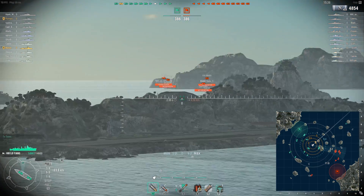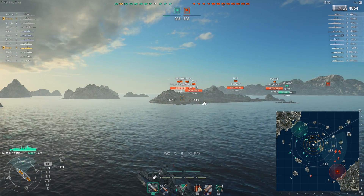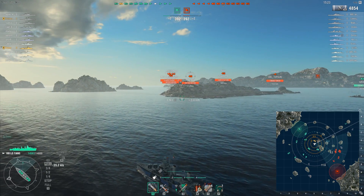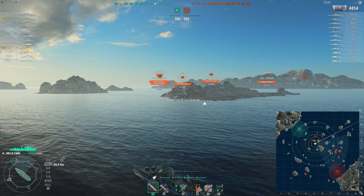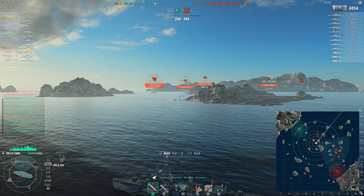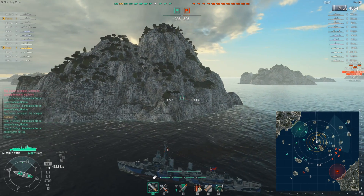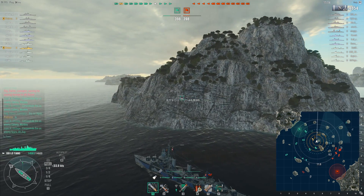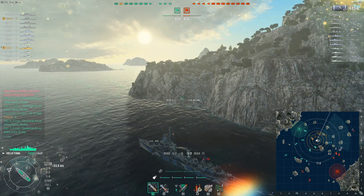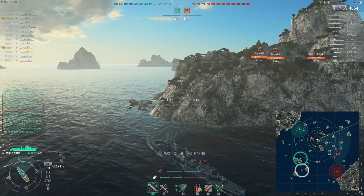It looks like most of the enemy wants to push the northeast side of the map. We have some stationary targets — or very nearly stationary — moving dreadfully slow, and none of them are in torpedo range. We see what looks like all four known positions for the enemy destroyers, and this guy is in fact retreating. Not everyone wants to lead the pack. Coming around the island, it looks pretty good — nothing spotted.